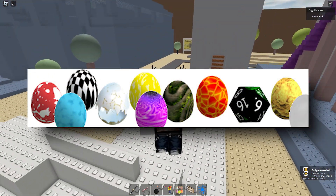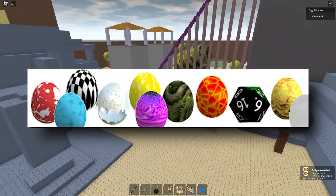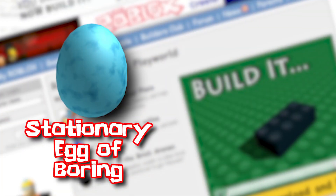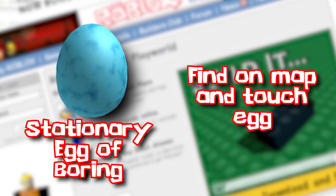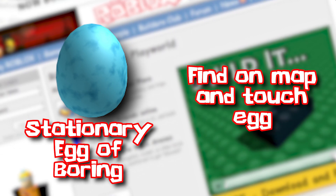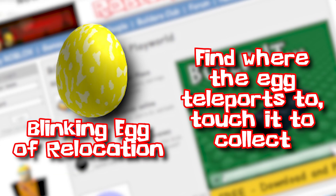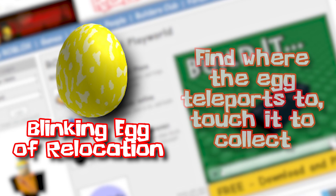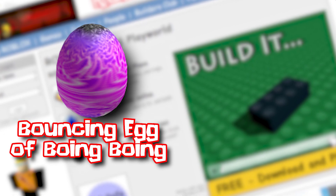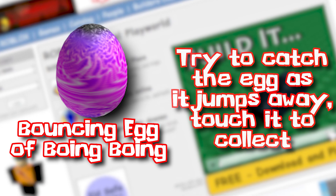Each egg had different requirements in order to acquire them, so I'll go through each egg and how players were able to unlock them. The stationary egg of boring was the easiest — all you had to do was find it, touch it, and you'd get it added to your inventory. The blinking egg of relocation would teleport to random parts of the map, forcing players to be quick. The bouncing egg of boing boing would jump around, meaning players had to strategize a bit in order to capture it.